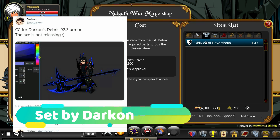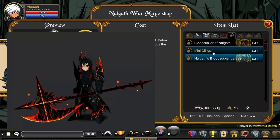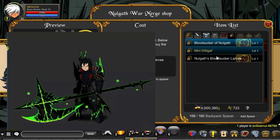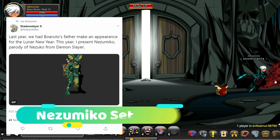This is a set by Darkon. I'm not actually sure if it's going to be called Debris 92.3, or if that's just some sort of code name, or I'm totally missing the plot with it. But it's got an awesome axe — that axe is one hell of a nice colour custom axe — and it has a really cool effect with it, so I'll definitely be getting that weapon however we may get our hands on it.